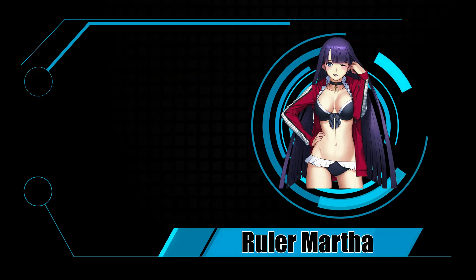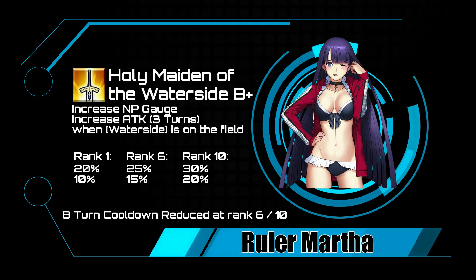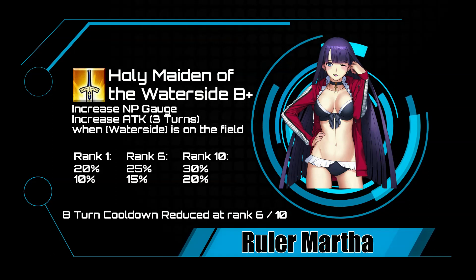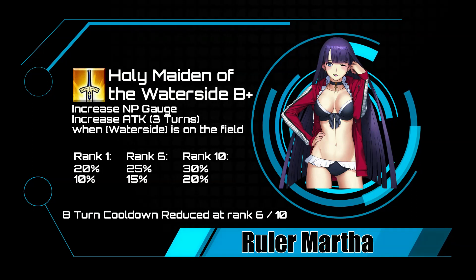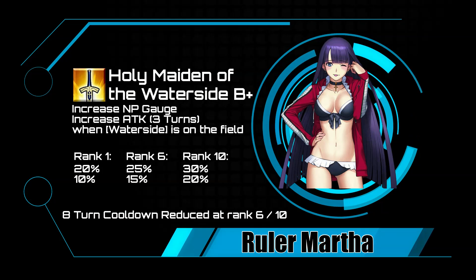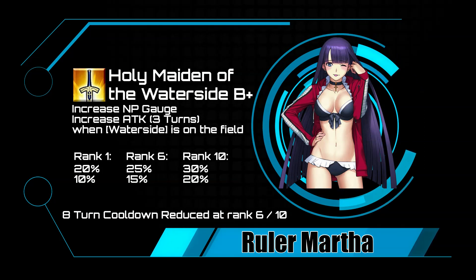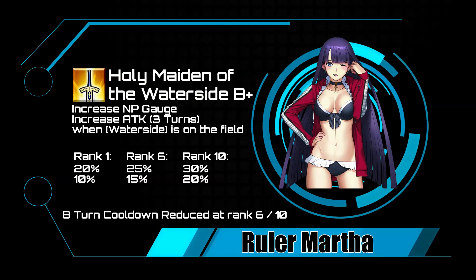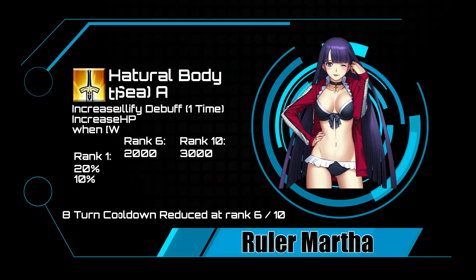Her first skill is Holy Maiden of the Waterside B+. This increases your NP gauge and increases attack when near a waterside. Much like Gawain's skill, this is super niche and you shouldn't judge it solely on the secondary effect. It increases NP gauge from 20 to 30 percent — a basic NP battery. However, if you happen to be fighting at a waterside, you net a 10 to 20 percent boost in attack. This is on an 8-turn cooldown, reducing to 6 turns when maxed.